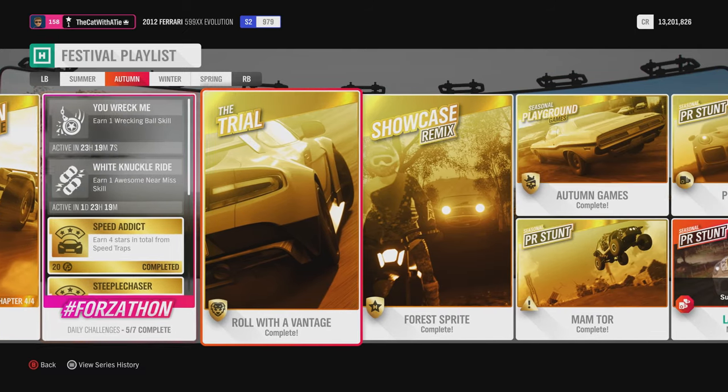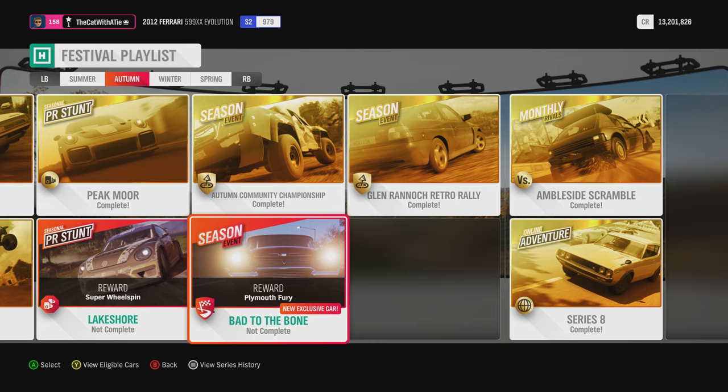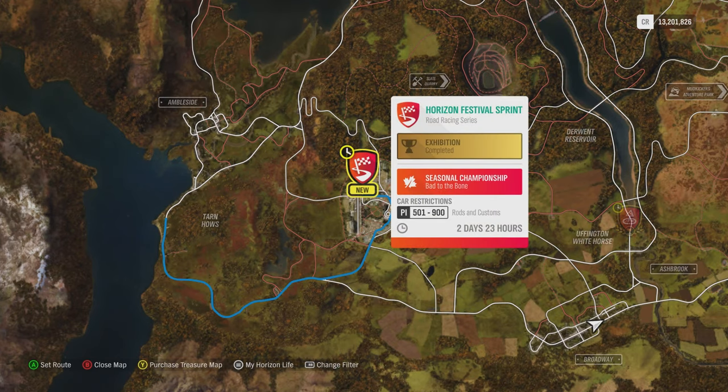So we are missing to do this PR stunt and this seasonal event to get the car. We're going to test out the SL a little bit later, or maybe start with road racing, then do the SL, then a road race, then this one, and then the Fury. I think that sounds like a plan — so where is this one? It's all the way up here. Okay, let us get there then.